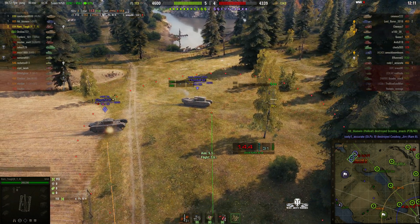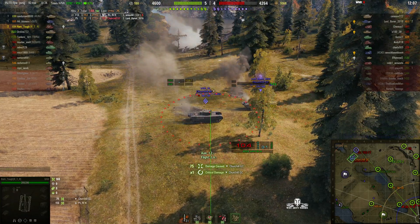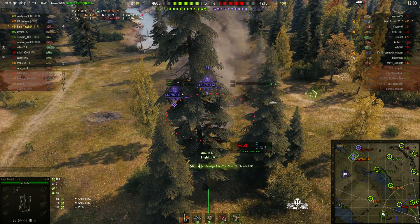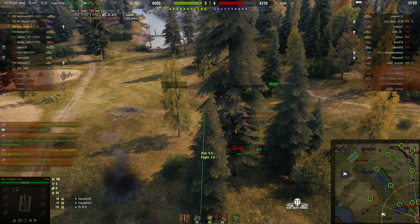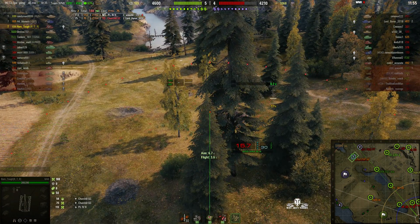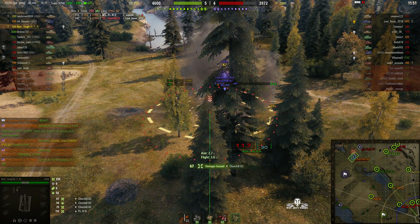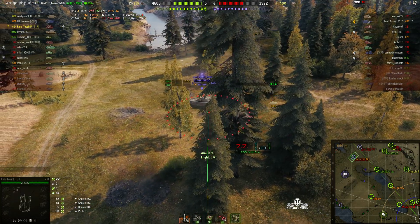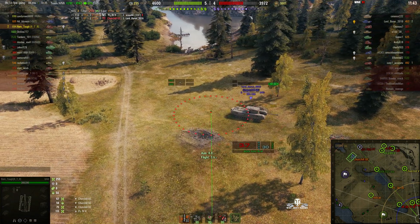We've got some good spots now — we've got a Churchill gun carrier and we'll just splash him. Other RT rounds are landing. These tanks have been stunned and tracked. We're almost loaded. Going for the Churchill — round out. 67 hit points of damage to the gun carrier, but that's the only one we can see at the moment. There was a Churchill III there as well. The gun carrier is moving back and he's being targeted.